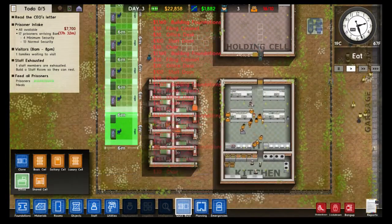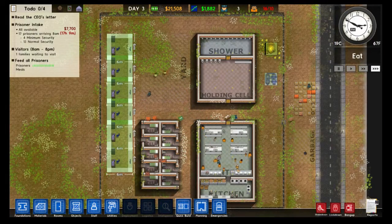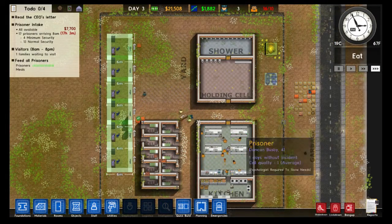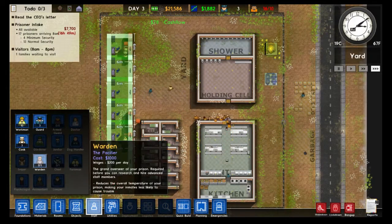We're going to need six offices: one, two, three, four, five, six. While our workers are building these offices, I'm going to explain what the offices are going to be used for.